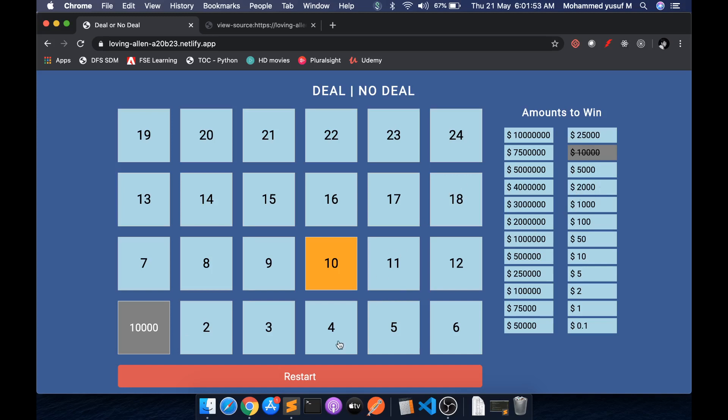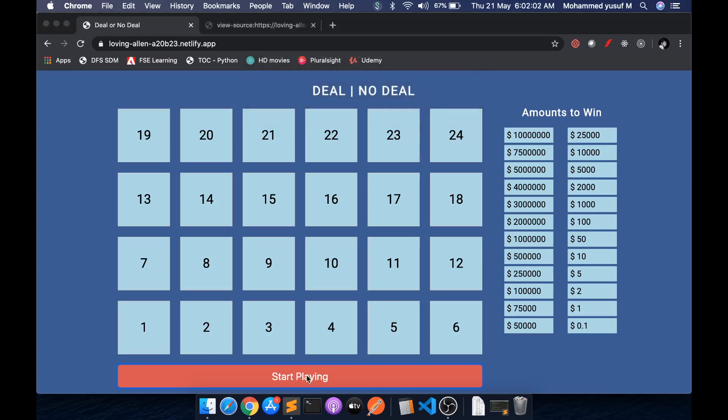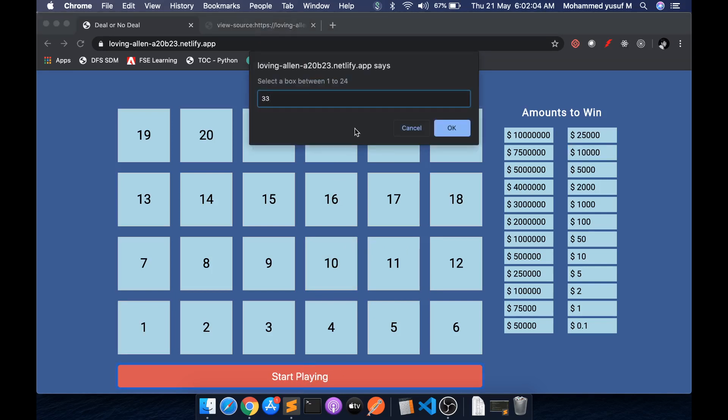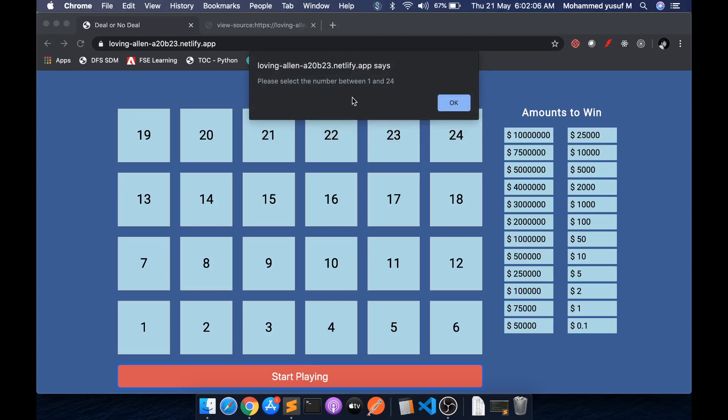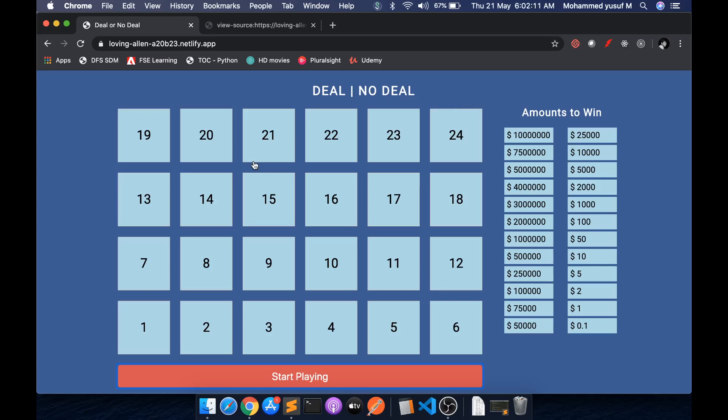We also have some validation: if you start clicking boxes without pressing the start button, you get a message saying 'please click the start button'. If you enter a number out of range, it says 'please select a number between 1 and 24'. That's it — a simple game built during free time. I hope you like it. Let me know in the comments how much you're winning, and I'll see you in the next video. Thanks for watching.